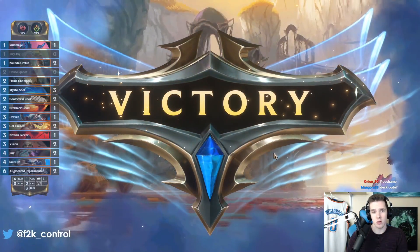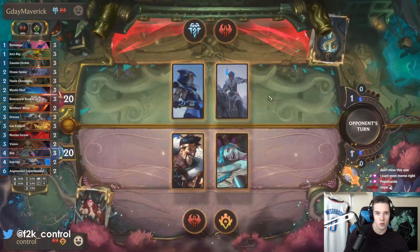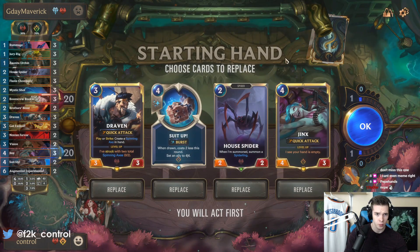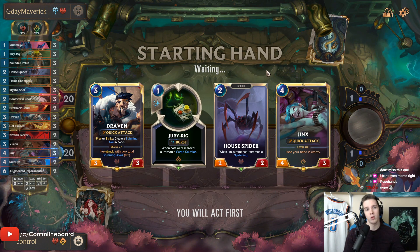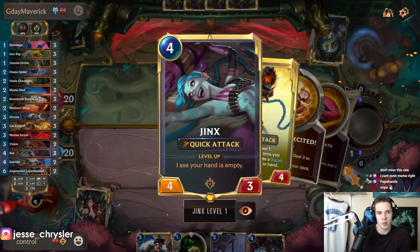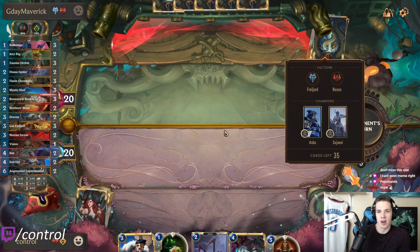I can hit you with the code for sure. Ashe-Sejuani yet again — really popular deck right now, seems like everybody's hopping on the train. I have a two-three-four curve, probably just keep the two-three-four. Jury Rig is really good with Draven. On the attack token as well, which makes Jinx a little bit worse as far as keeping goes, but that's still good. Jinx also does relatively well in this matchup because they have a lot of one-health units generally like the two-drops.